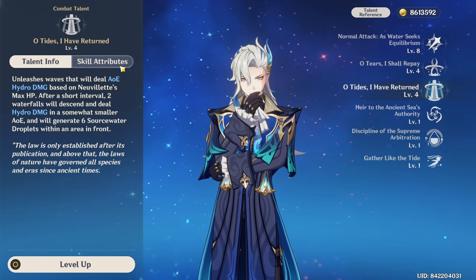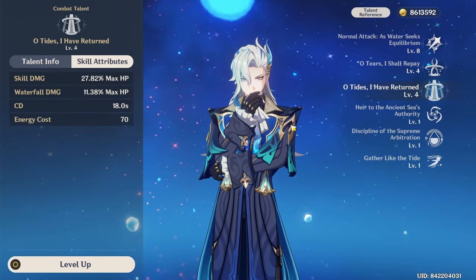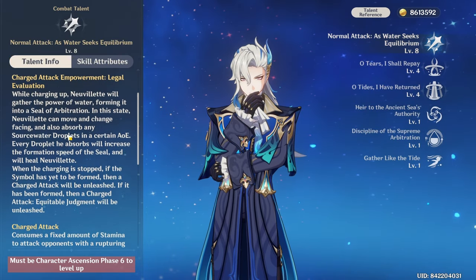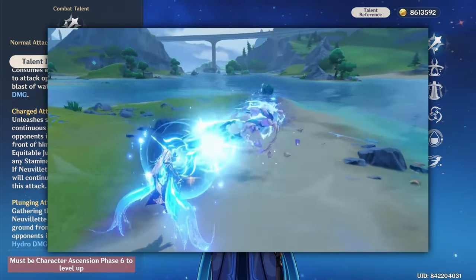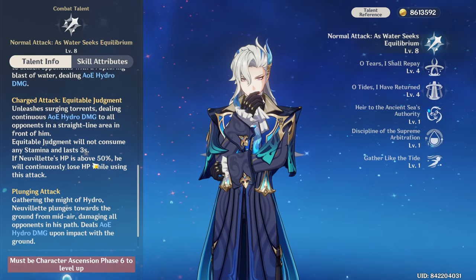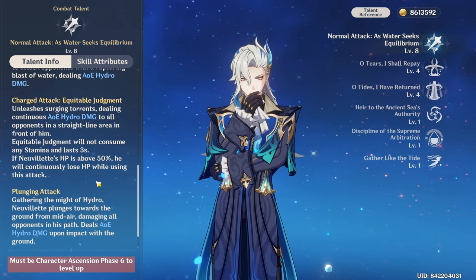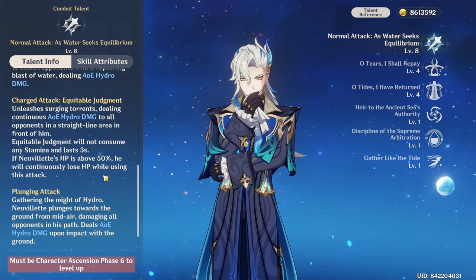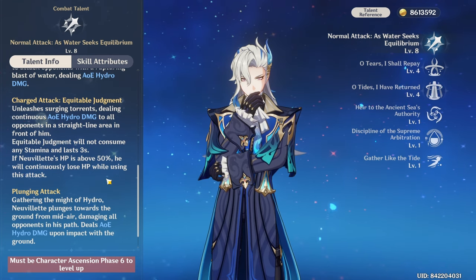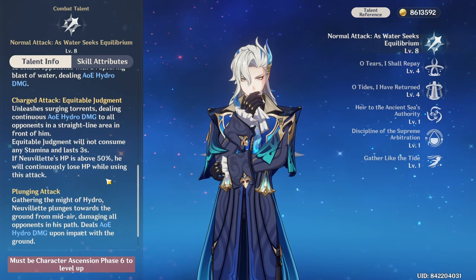Both his skill and ult scale off his max HP. Now for the most important part of his kit, which is his charge attack. When you hold down, Neuvillette will charge up to deal a huge amount of damage in a hydro beam attack. While charging up, you can absorb up to three source water droplets, which don't actually increase the damage but instead reduce the charge time and will also heal Neuvillette.